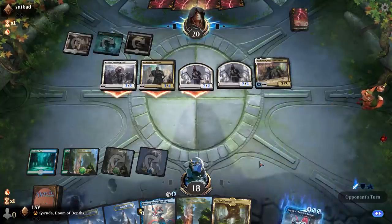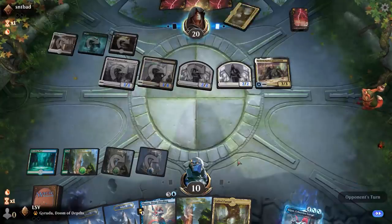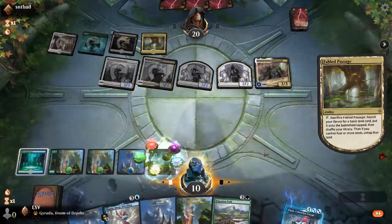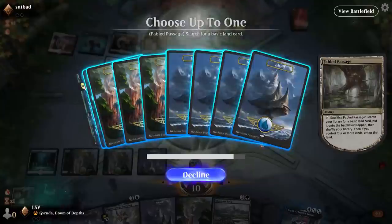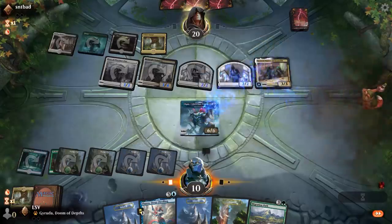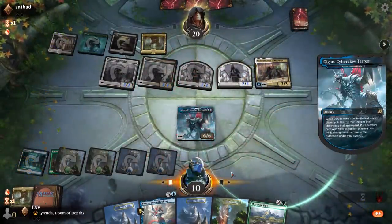Fabled Passage crack, get a Blue — it doesn't really matter. Womp womp — here we go. Kogla would probably be the best thing to hit, though Spark Double is always where you want to start. Let's go see what they've got. Is that a Thassa? There's Chevill. I'll take Thassa — that'll give me another bite at the apple.